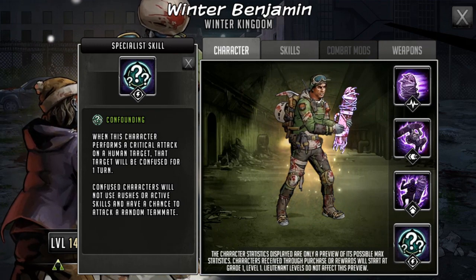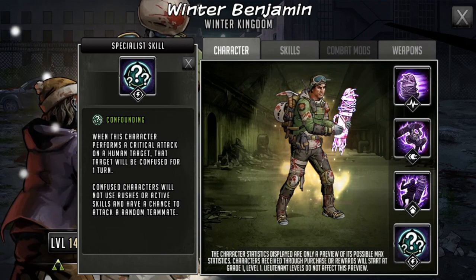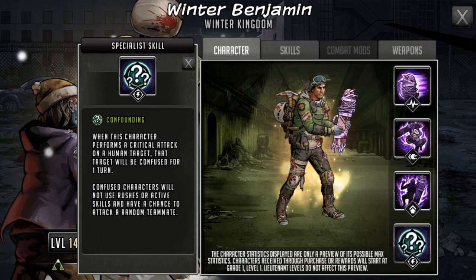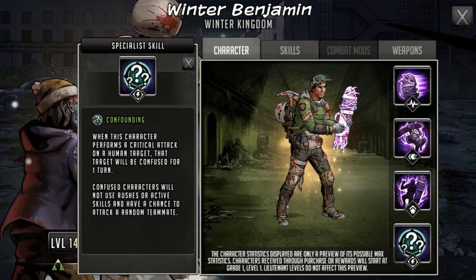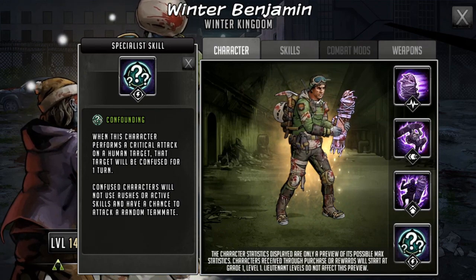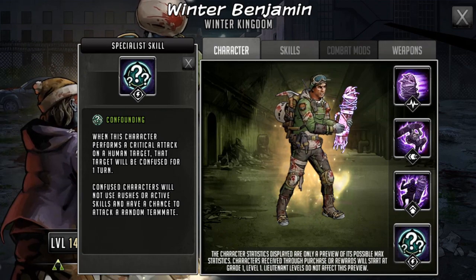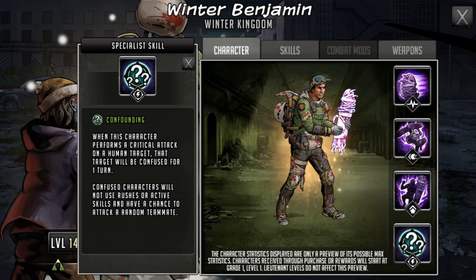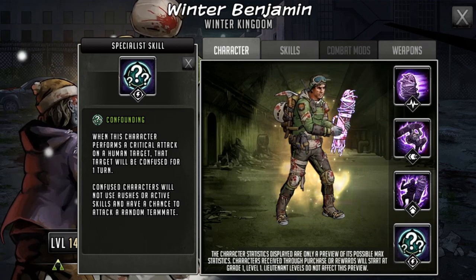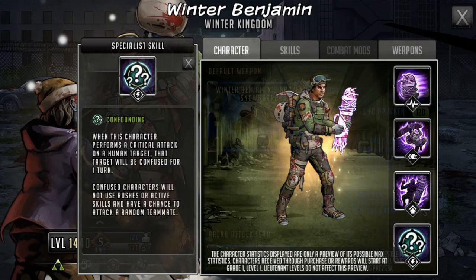His specialist skill is called Confounding: when you hit a critical attack on a human target, that target will be confused for one turn. He is a control role character, so things like boosted resistances to crit hits are going to be reduced because of his resistance reduction. Even if you use him against a Rick, they'd only have a 10% chance to resist rather than 50%. Tanks cannot resist him, so he's going to be quite effective against those sort of characters. There are quite a few fast tanks on Tyrese defense teams, and he does trait damage on top — very nice indeed.